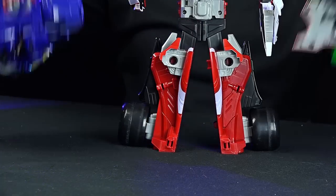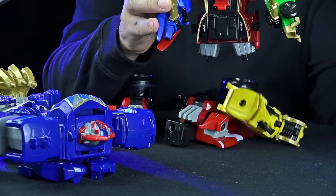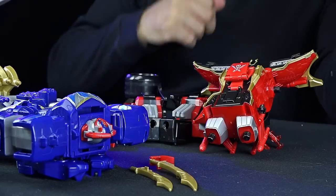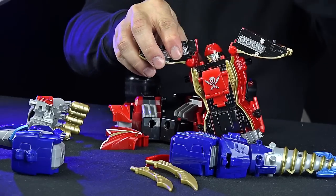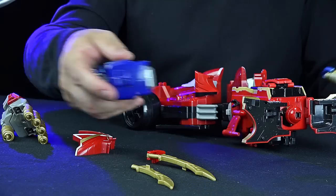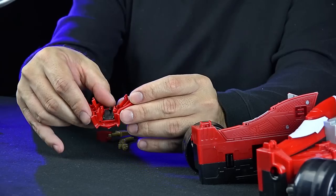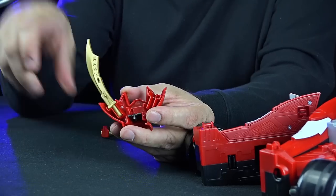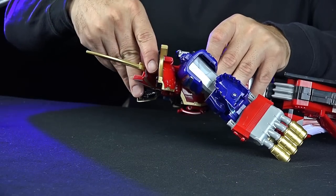Now let's combine him with the rest of the Zords. Take him apart again. Legendary Megazord - you lose his arms and legs. We need his swords though - those can go there. Q-Rex, steal his arms. We also don't need his hat anymore. Just like you'd expect, his legs plug in just like that. You have Legendary Megazord with Q-Rex's arms - big, giant hand. We want the black tab back down, and we want the swords in here, just go in like that. And that just plugs into his head.